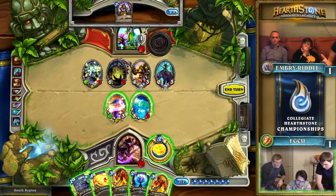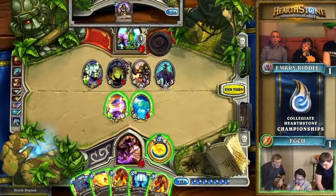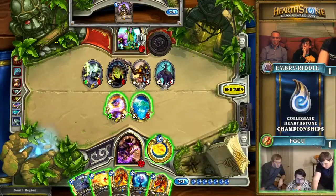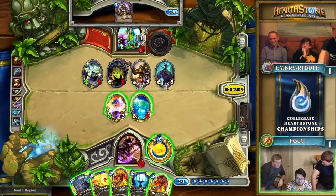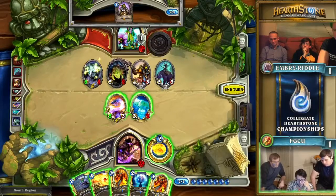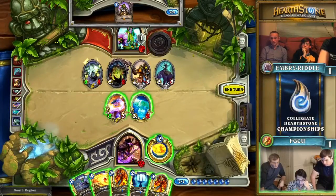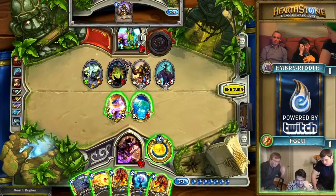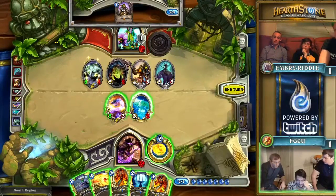They're going to have to have some pretty sick Flame Waker draws. Do you risk the Flame Waker at this point? The safe play is just use your hero power to finish off the Shade and then hide behind the Mirror Image and hope that's good enough. Your opponent's got one card in hand — you might be feeling pretty good about trading in this situation. Next turn you can still play two Flame Wakers and the Unstable Portal.